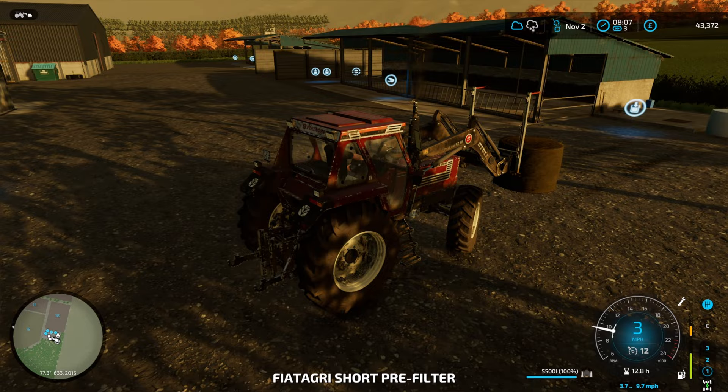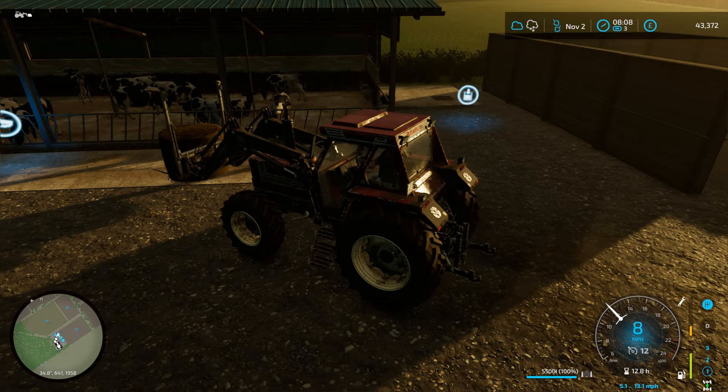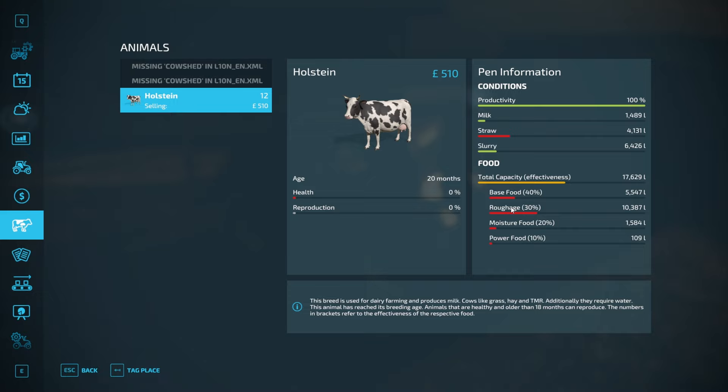Part way through, I went into the items.xml and listed all the bales, then did a find-and-replace of 'silage' with 'grass fermented', which gave me grass silage bales - which is what they are. It's a little bit dark because we have Relight running, but a November morning in the UK is going to be a bit dark.